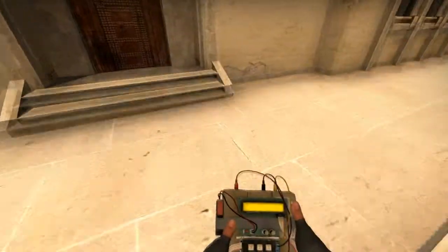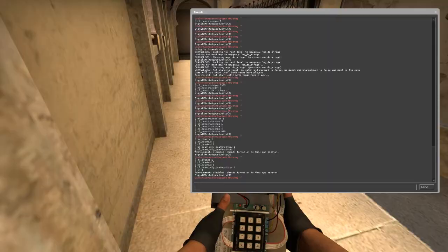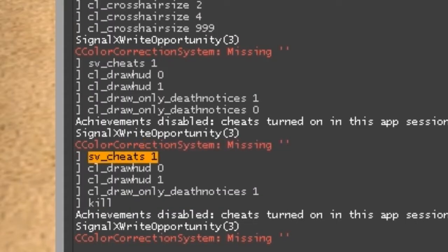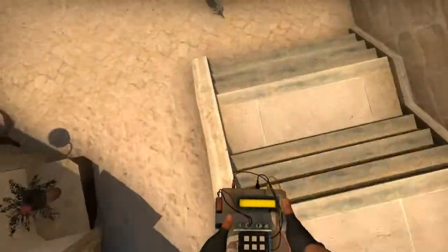Be sure to leave a like and a comment if this helped you. To recap: it is sv_cheats 1, cl_draw_hud 0 to hide, cl_draw_hud 1 to restore, and cl_draw_only_death_notices 1 to hide the HUD while keeping your crosshair. Check out my other videos for more tutorials.